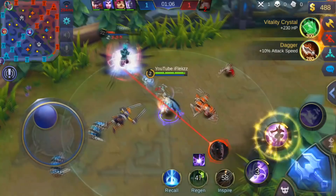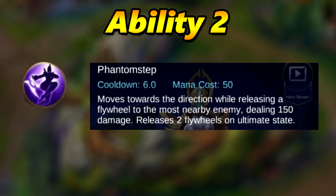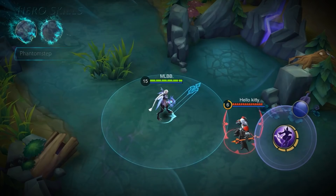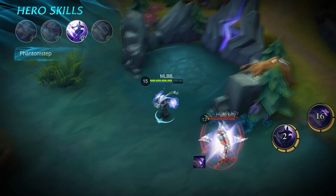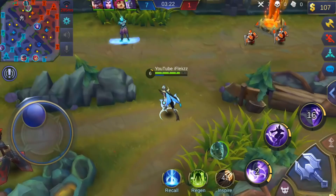As you can see here, I slow the enemy so the board cannot escape. The second ability is called Phantom Step. The cooldown is 6 seconds and the mana cost is 50. It moves toward the target direction while releasing a flywheel to the nearest enemy, dealing 150 damage. It releases two flywheels when you use your ultimate. Here I use the second ability to dodge a Gord stun — you can mostly use it for dodging skills, escaping, or chasing enemies.